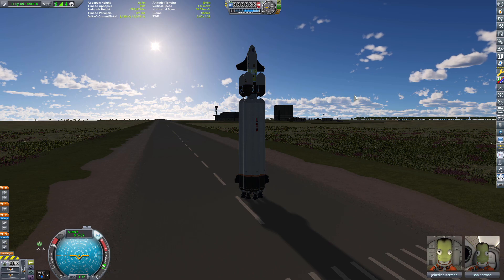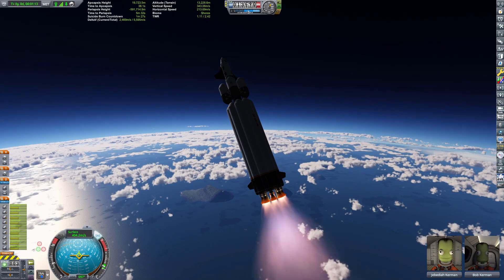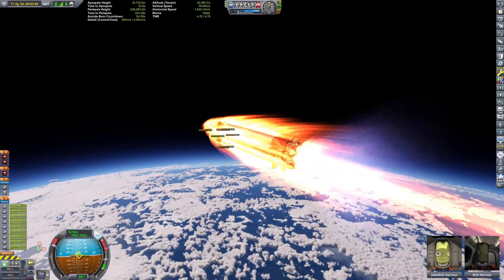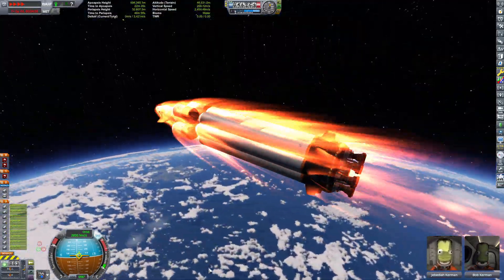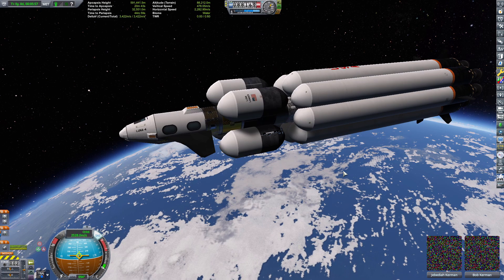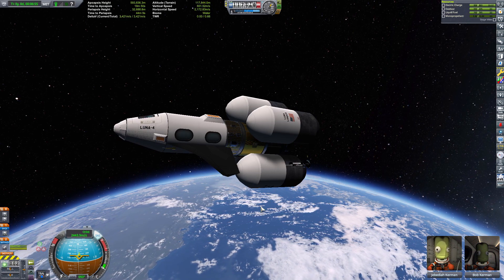Alright, here we go. In 3, 2, 1. Okay, so I'd say that was a little too steep. We lost some landing gear. Stage separation. So next time when I make the gravity turn I'll make it a little sooner. Interestingly enough, if you do a gravity turn you find that you're going straight up a little bit more than what you'd like, and you want to tilt into your gravity turn some more, or you just turn the throttle down.